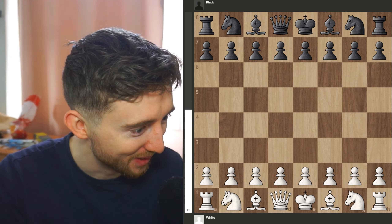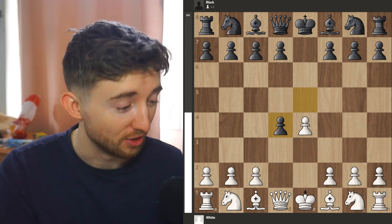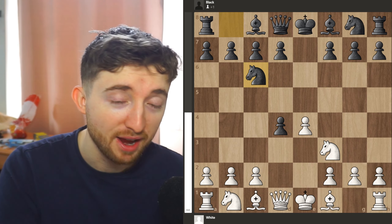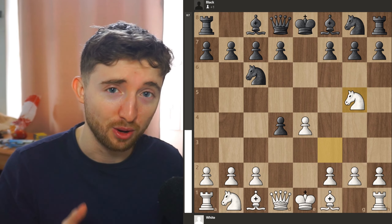The first really cool line with the Scotch I want to show you — here we go. So e4, e5, d4, and you're gonna hope that they take. If they take, we're on! You're gonna bring your knight to f3, they're gonna bring the knight to c6, and then knight f3 to g5.